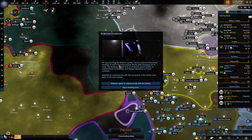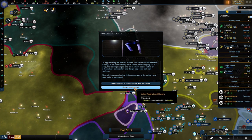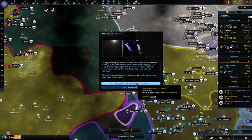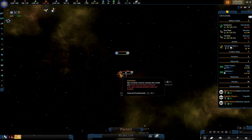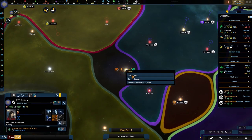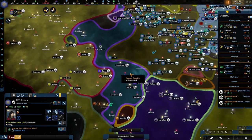On approaching the Rubicon system, sensors activate — intermittent readings on orbit of the third planet. Shortly after dropping out of warp, the readings surged and an enormous space station of indeterminate composition and design appears as if from nowhere. Attempting to communicate with the occupants of the station has been unsuccessful. The station changed to hostile — let us not do that. He's over there, we have a person in there — let's research those. It's actually not that far away.